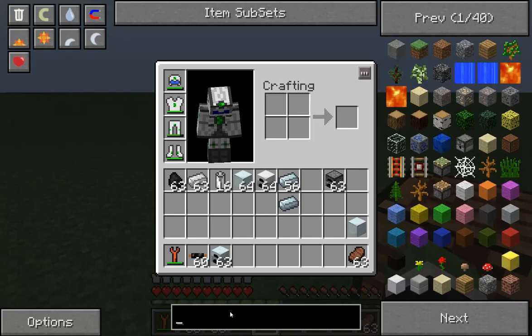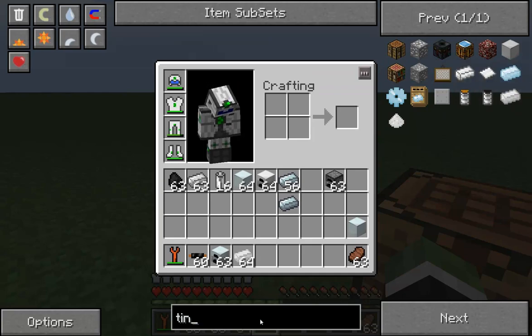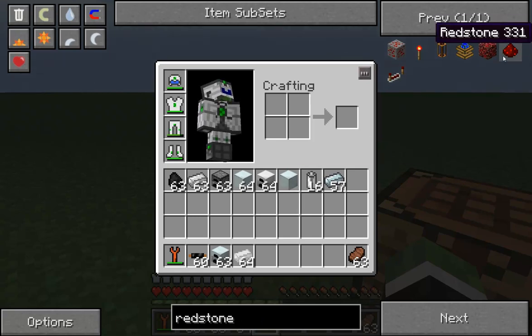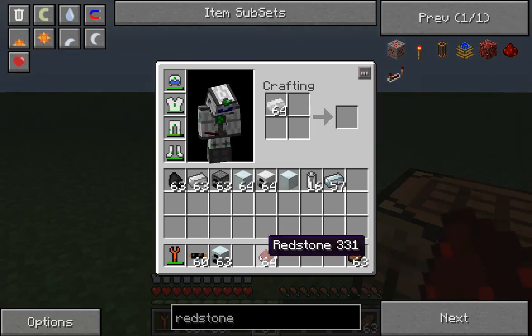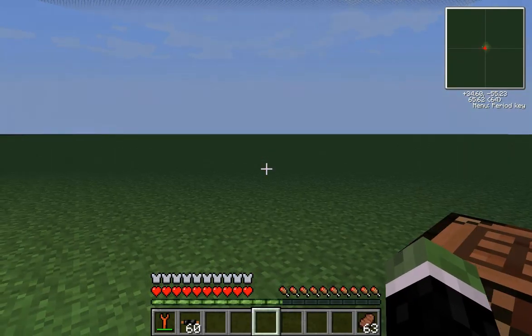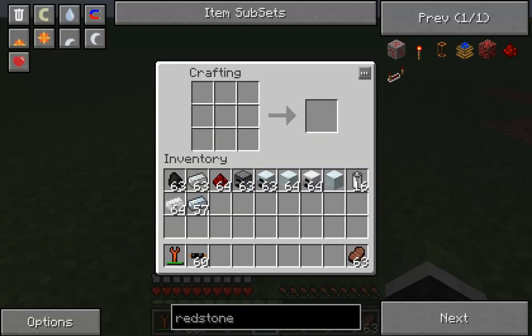I need to get the materials for batteries — tin and redstone. We are going to make an RE battery. RE batteries are useful for storing power.